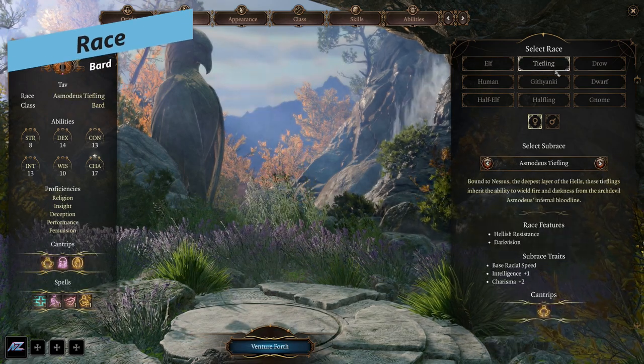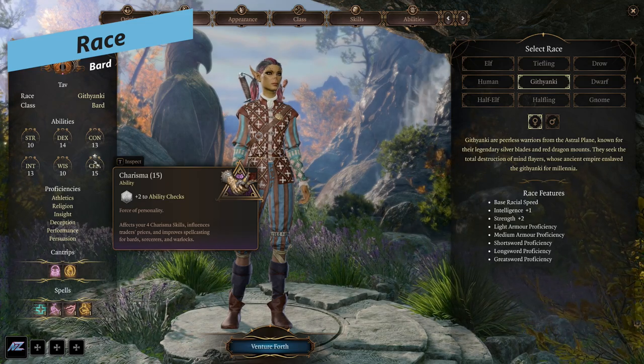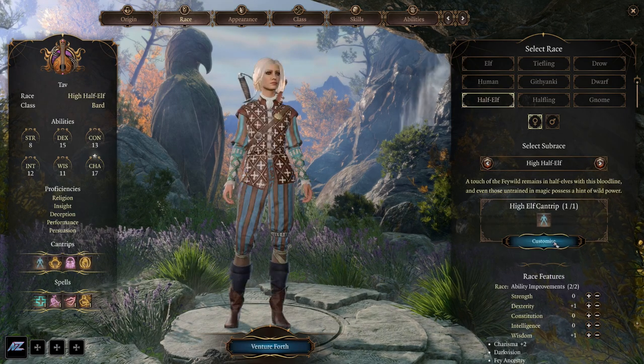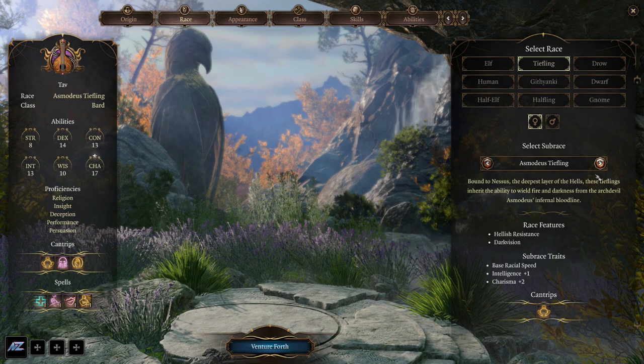We'll start out with race. The race defines some of the main features for any class, and charisma is the primary attribute for a Bard as it's your spellcasting modifier. The best options here are races that give you a +2 to charisma — that's the half-elfs or the tiefling. It's up to you which one you want to pick.